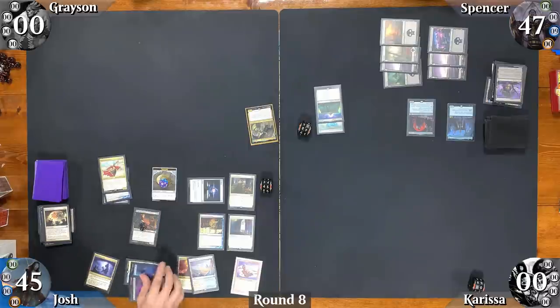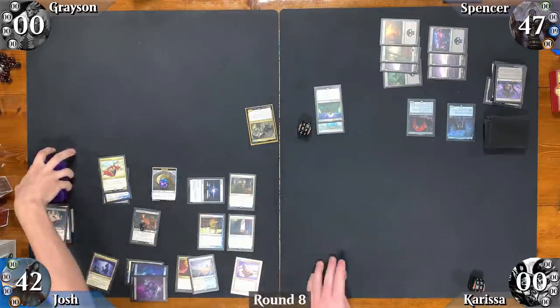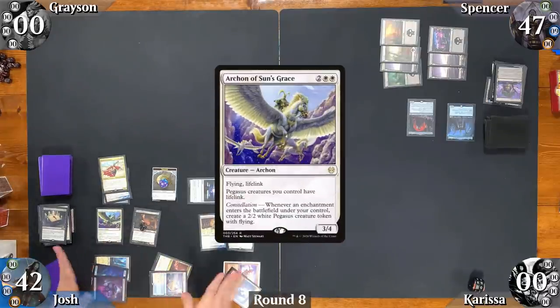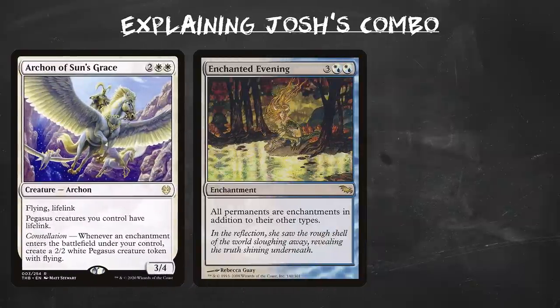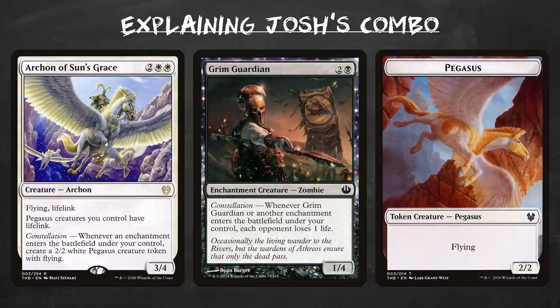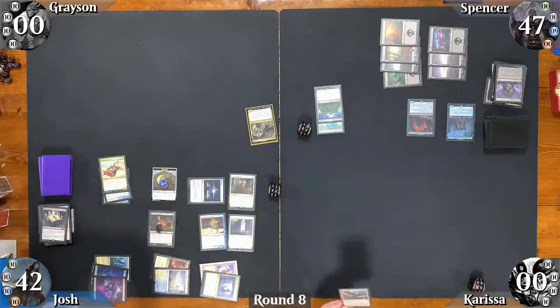Josh untaps, casts Grim Tutor, loses 3 life, and tutors up Archon of Sun's Grace. He casts the Archon, which enters as an enchantment thanks to Enchanted Evening. It triggers itself, creating an Enchantment Pegasus, which in turn triggers the Archon again, creating an infinite mandatory loop. Normally the game would end in a draw, but with Grim Guardian in play, each time an enchantment enters Spencer loses a life — meaning Spencer is eliminated, and Josh walks away with the win.